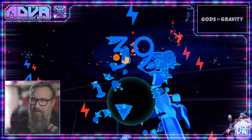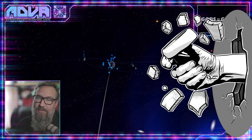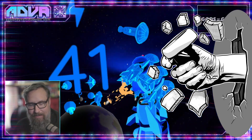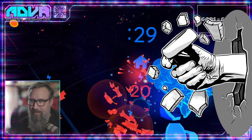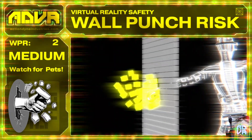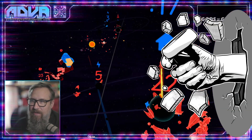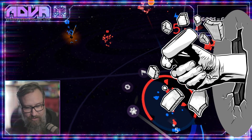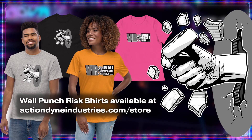Pretty much everything except wall punch risk. Now this is important, folks — wall punch risk. I think this one is actually a medium. We've got some throwing going on, so I'm going for it: this one's a medium wall punch risk, it's official. So if you're trying this one out, watch your pets, be careful with furniture. And you can pick up one of these wall punch risk shirts at actiondyingindustries.com.